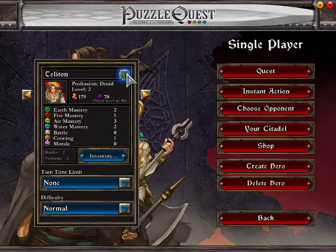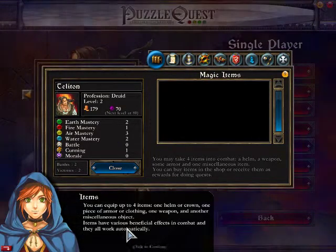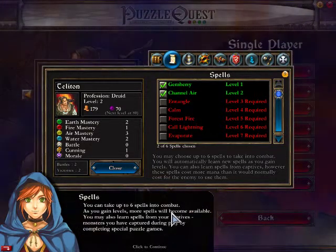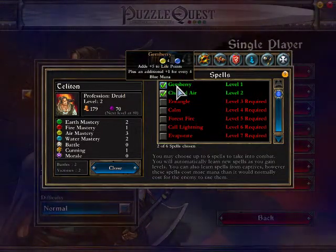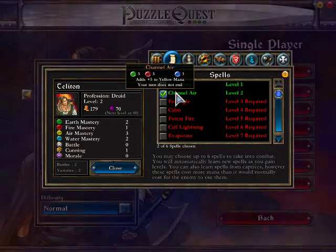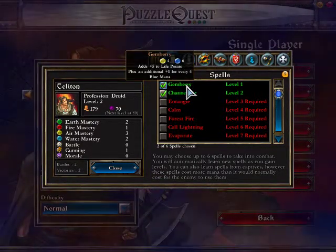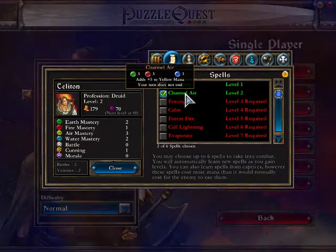In the inventory you go into spells — you can take up to six spells into battle. That's the first spell I had, and because I reached level two I also get this new spell, which adds five to your mana and your turn doesn't end — whereas the heal spell ends your turn. So this spell takes mana from your other three pools and adds to your yellow pool, which is good because this character uses a lot of yellow mana in later spells.